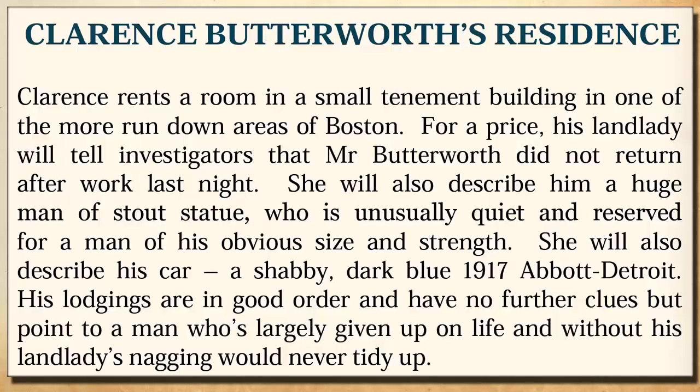Since Butterfield is noticeably missing, investigators can visit his home in a rundown tenement building. For a price, they can learn from the landlady that he drives a blue 1917 Abbott Detroit. Because the clock was ticking, we just called Butterfield's home instead of driving there. Since he lived in a tenant house with likely a shared phone line, I had the player roll a luck roll. They succeeded, reached the landlady, got the information including details about the car — and saved a ton of time.